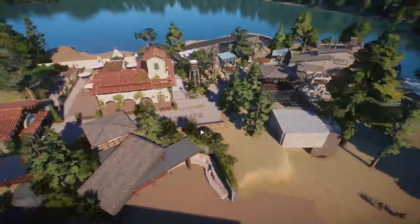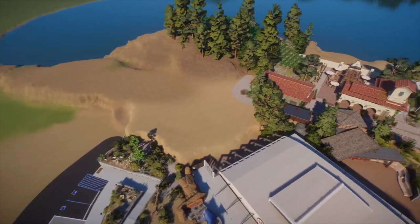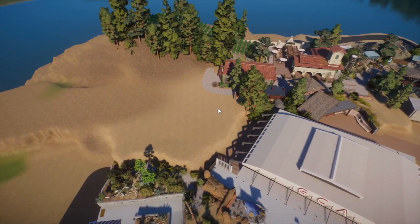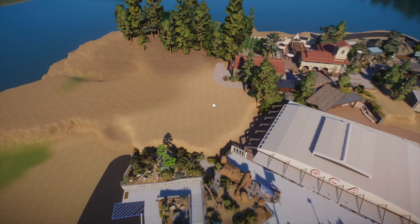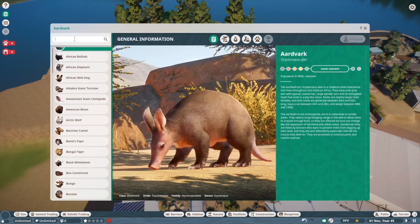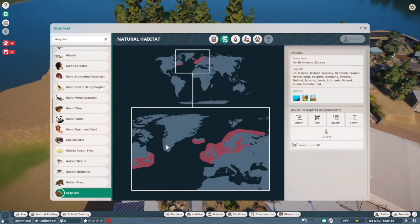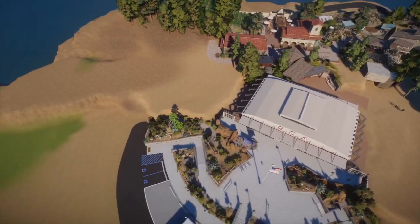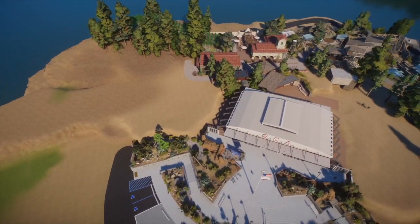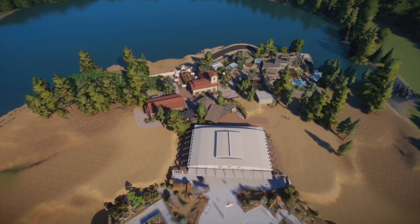That'll be all for this episode, but very soon I'll have this area up and running. I'm planning to do a sardine cannery, and in it will be an exhibit for gray seals. Checking the zoopedia — gray seals are North America and Europe, so they are on the East Coast, but we'll just have to pretend they're harbor seals because they look pretty much identical. It'll be like a harbor seal cannery. I'm sorry it's been a while — I just haven't really had the motivation to make videos, but now that this pack is coming out, I definitely will. Thanks for watching, and I'll see you guys in the next one. Bye-bye.